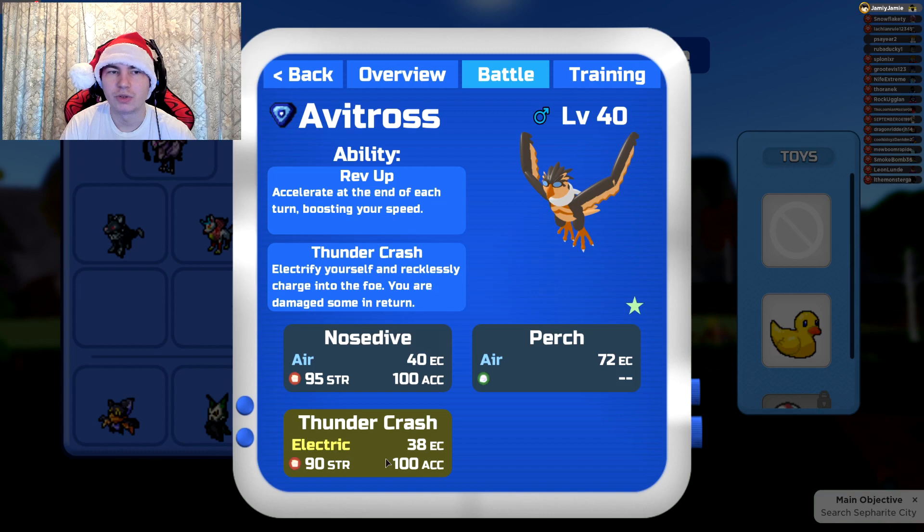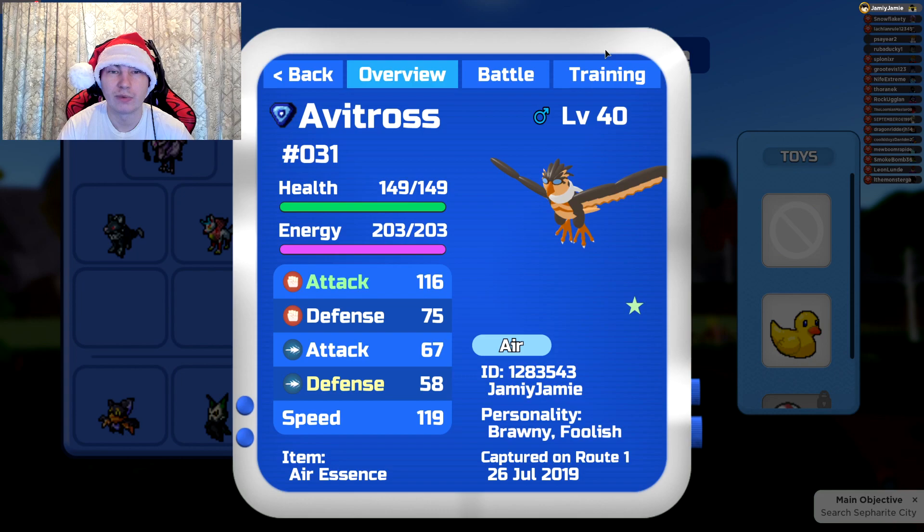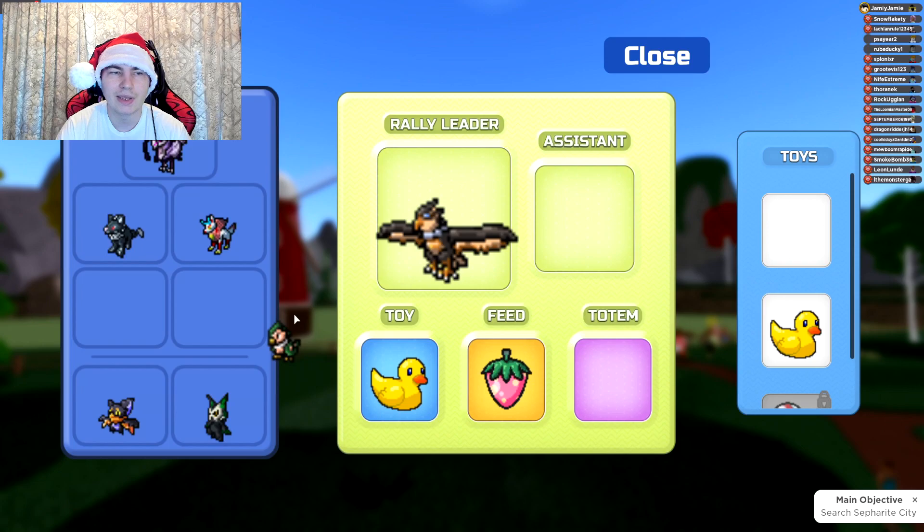Let's go check now — you want to keep running around, and eventually, as you can see, our Aevitross has now learned Thundercrash. And obviously, we didn't have to go for another secret ability Aevitross, because I already have one. Although this one kind of sucks — I wish it was like minus range attack — so I eventually will probably go for another one that's a little bit better. But hey, now I have Thundercrash.